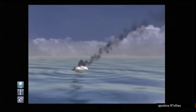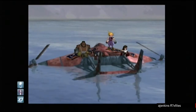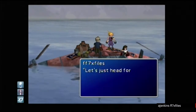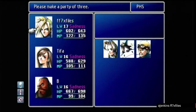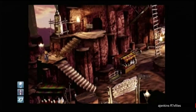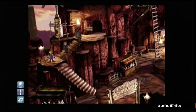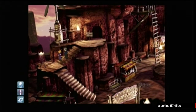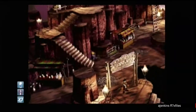Now that we have control of the Little Bronco, we're going to head back to Cosmos Canyon — this is where all the fun and games begin. I'm going to put Cid into the party and notice that Red 13 is not there. Cid will appear where Red 13 should be and block your way. To unblock it, go to the inn — now Cid is out of the way.